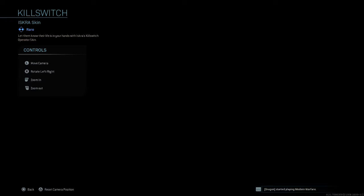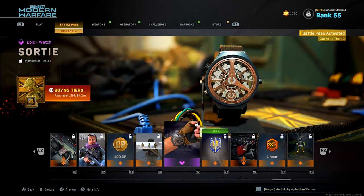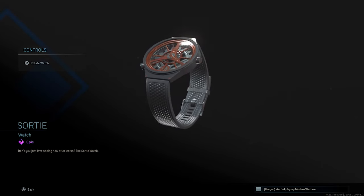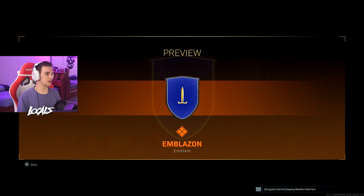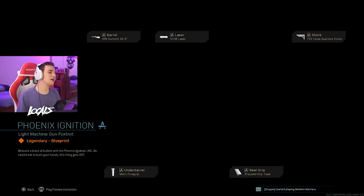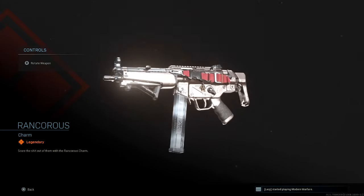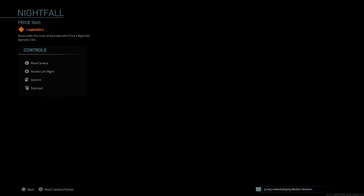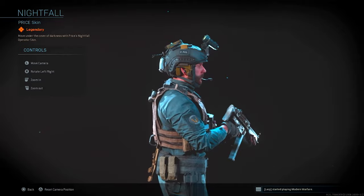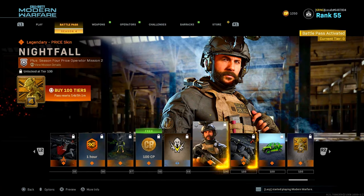We got a Kill Switch skin. We got a Harsh Landscape calling card. We got another watch — damn, three watches. Might use it, probably not — I'm going to stick with my Tamagotchi. Got a nice little animated emblem here. Yet again, another LMG blueprint. There's a fourth charm. Another cool one — the Hop Light. And we got the Nightfall Price skin. At least they added him in — it's cool that he has a presence now in multiplayer, but I wish they already came out with that.